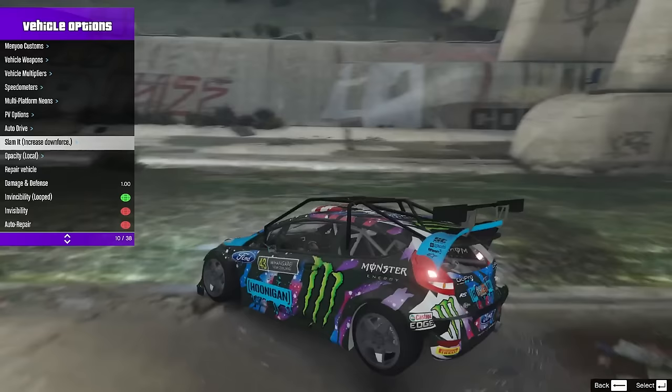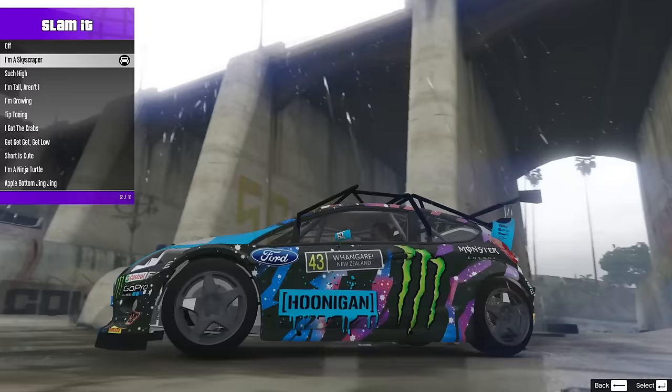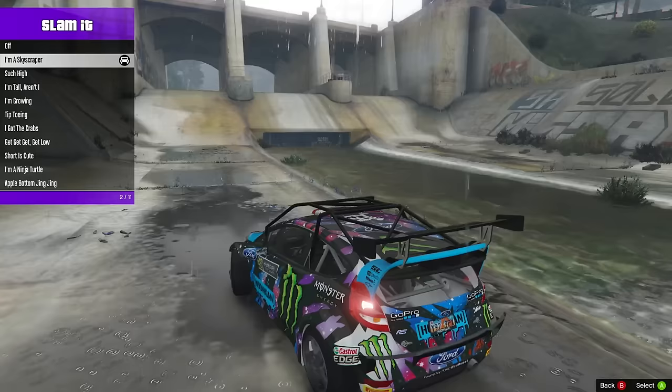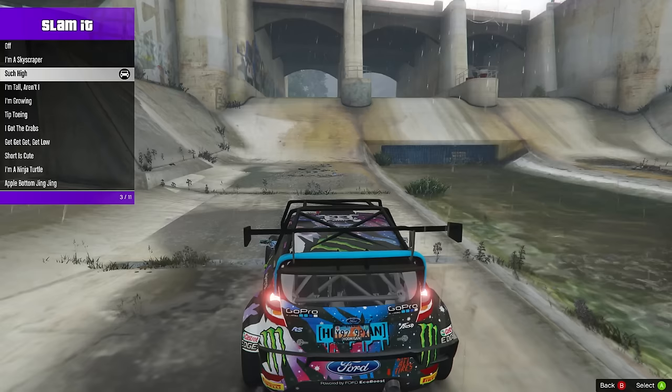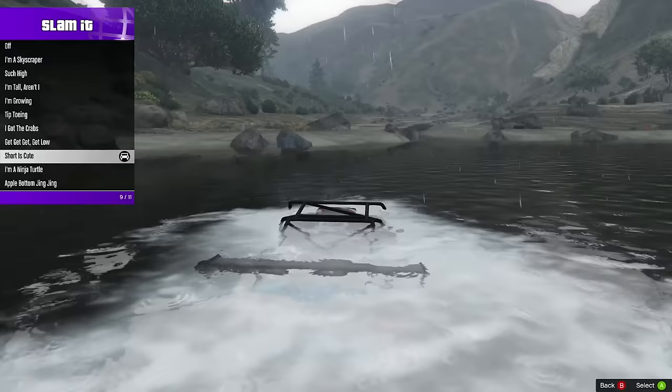What I would like to do, considering that we do have mods — this just crossed my eye. It says slam it, increase downforce. When I go into it, these are my options. I'm going to try — I'm a skyscraper, see what happens. I honestly have no idea. We got some height now, man. Oh, we're bouncing too — look at this! Why are we bouncing so much? Such high — that's worse. I'm tall. I'm growing. Tiptoeing. I got the crabs. Get low!